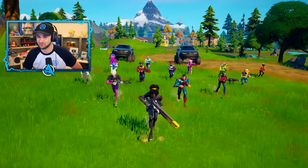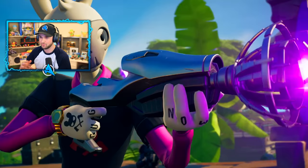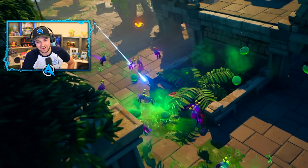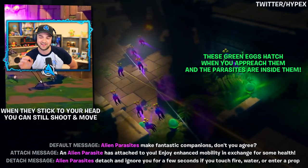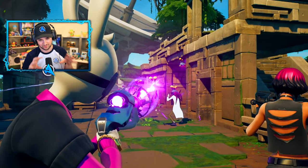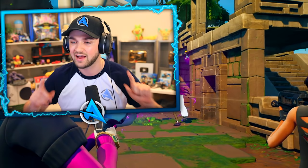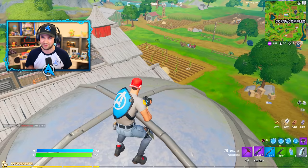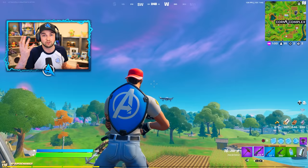Number six: something put right in front of us in the trailer — literal aliens. These can be seen flying toward players and latching onto them. There are green eggs that will hatch when you approach them, and parasite aliens will come out. They'll try to lock onto you and stick to your head. While stuck on you, you can still move and shoot. Weirdly, they give you a speed and movement boost — but they also drain your health. So the trade-off is taking damage in exchange for moving around quickly.